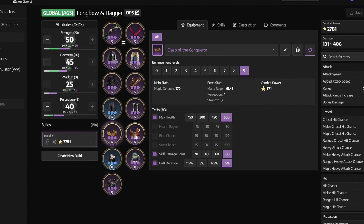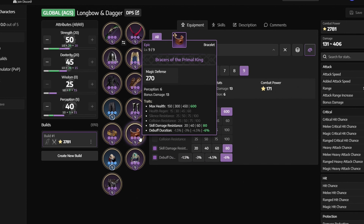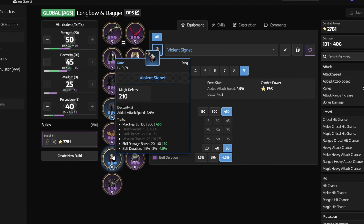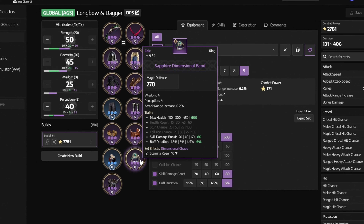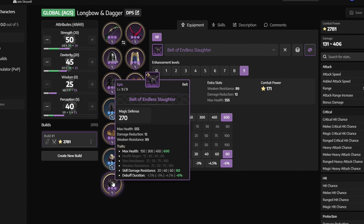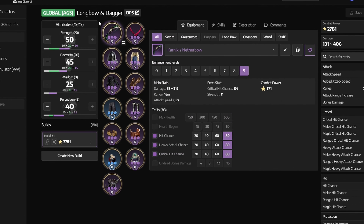Next we have Braces of the Primal King with Max Health, Skill Damage Resistance, and Debuff Duration. Next we have the Violent Signet with Max Health, Skill Damage Boost, and Buff Duration. Next we have Sapphire Dimensional Band with Max Health, Skill Damage Boost, and Buff Duration. And finally we have the Belt of Endless Slaughter with Max Health, Skill Damage Resistance, and Buff Duration.